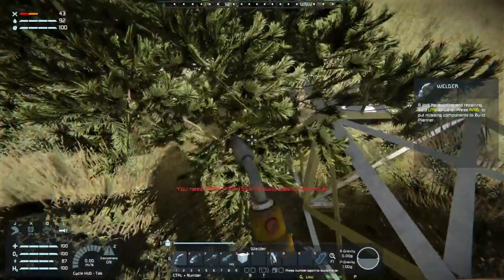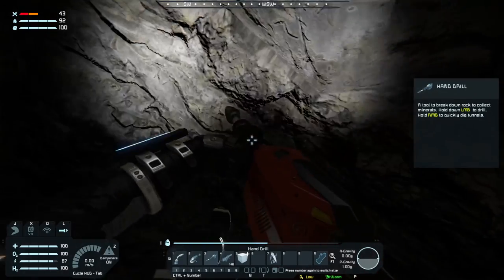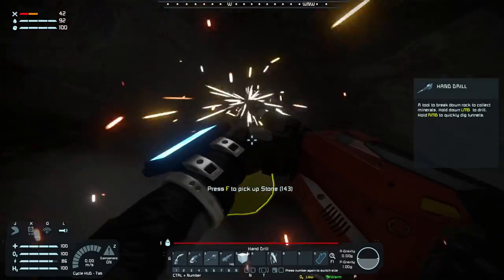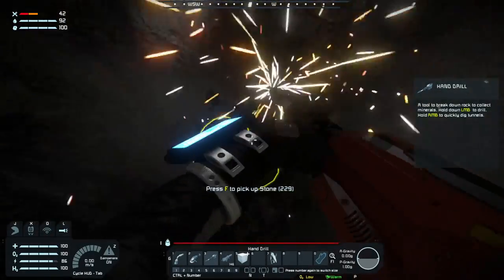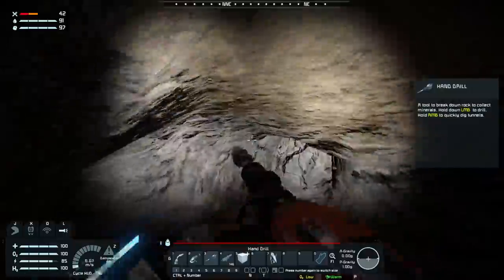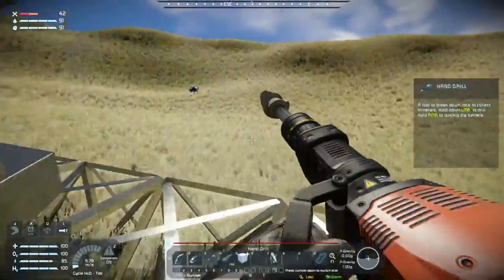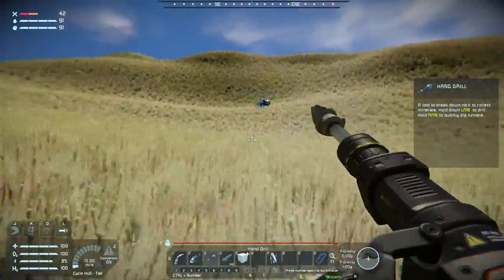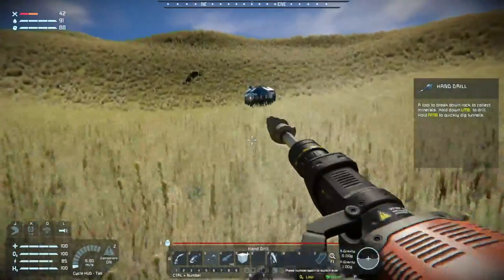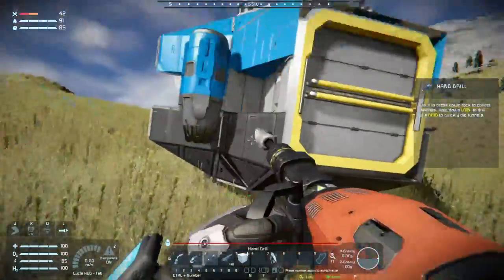All right, steel plates. I'm building this tunnel in a perfectly unstraight line. Yeah, most of my tunnels look like they were blazed in a blinding drunk anyway, so don't feel bad about it. Why is it so hard to keep the drill straight?